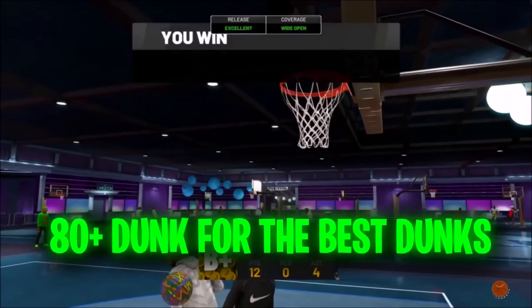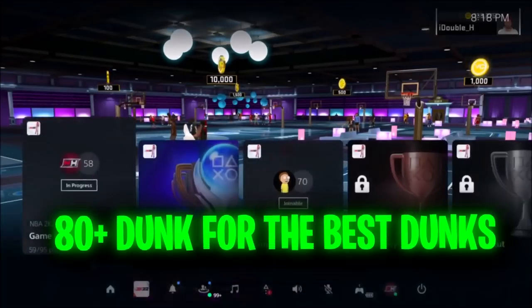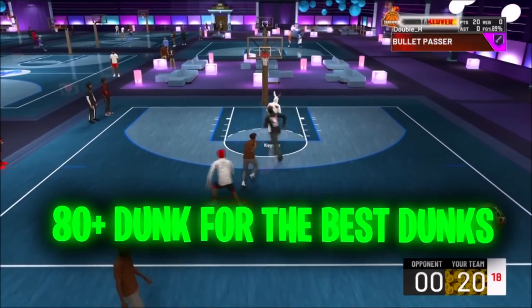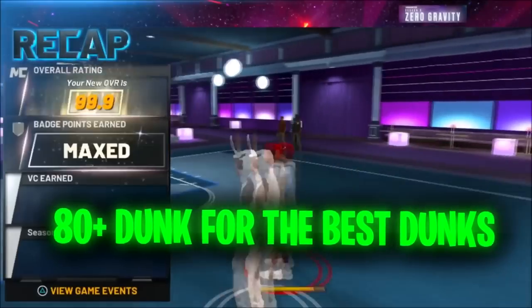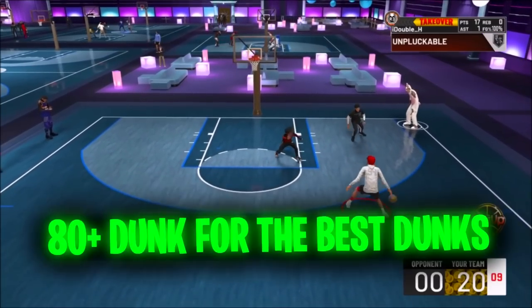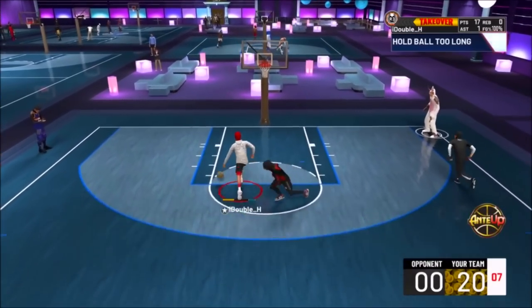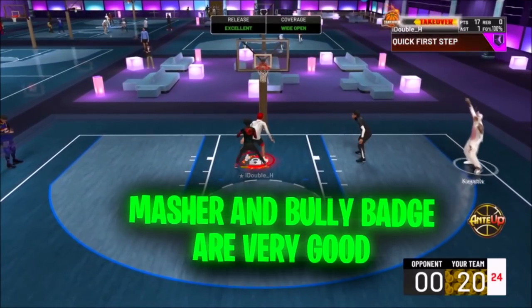He also said they bumped up a lot of unblockable dunk animations to where you have to unlock them at 80 dunk, 84 dunk, et cetera — whereas in the past you only needed like a 65 or 70 dunk to unlock some of the most unblockable dunks in the game. A good example is quick drops off one — you're going to need at least an 80 driving dunk to unlock that this year. He also said the best finishing badges for NBA 2K23 are going to be master and the bully badge.